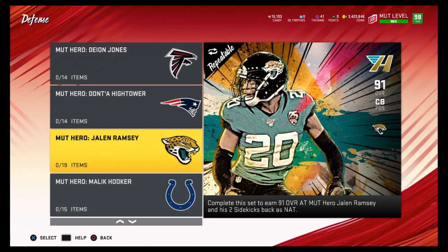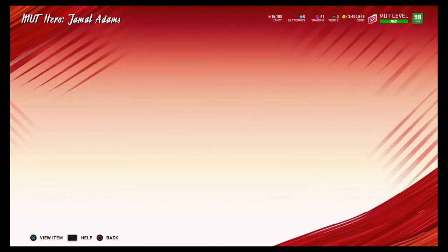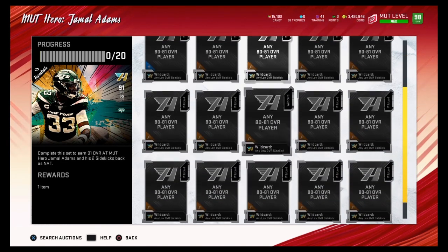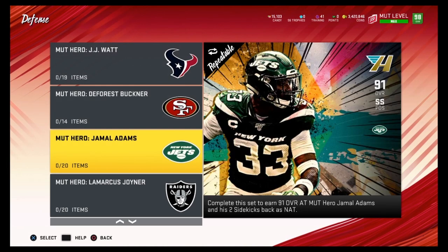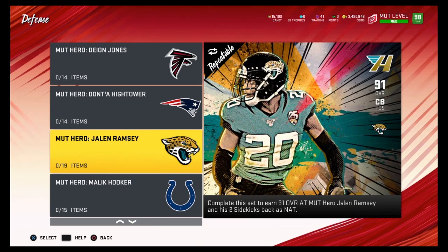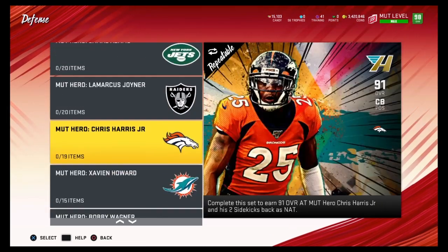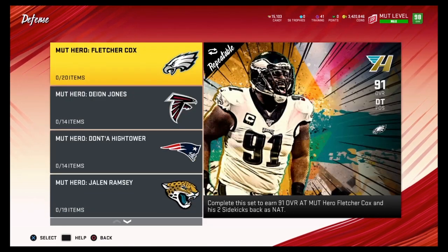The final player is Jamal Adams, going for about 70k. For his set, one key card is about 8k and Jordan Jenkins can be done for about 4k, so that's 12k on top of 18k — roughly 30k for that section. Add another 30k for the remaining cards, bringing the Jamal Adams set to about 60 to 65k total. All three sets — Jamal Adams, Saquon Barkley, and Jalen Ramsey — cost about 60 to 65k each. If Jamal Adams ever gets a new card, his MUT hero price will spike, which is a great time to complete the set.